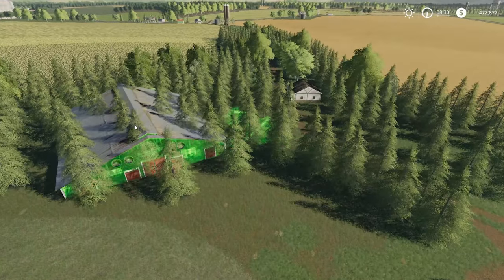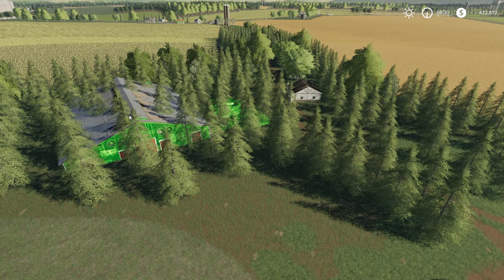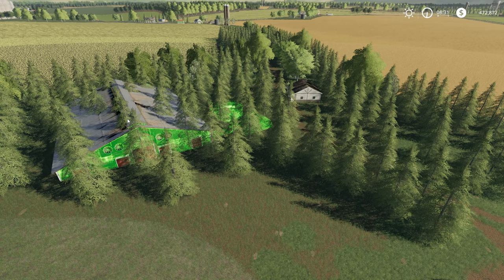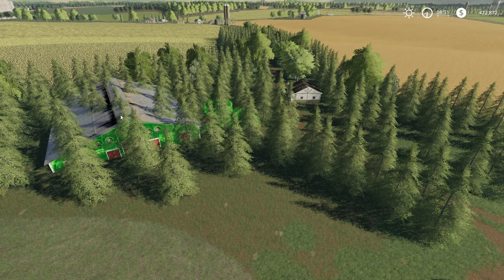Maybe we'll cut into the corner of this field slightly, or maybe we will actually drop it right back here. I think that's the option - I think it's going to go in those trees there. But that means a serious amount of chainsawing. The benefit of that as well is more money for wood. So without further ado, we are going to get chopping some trees down.